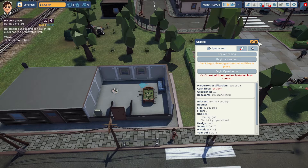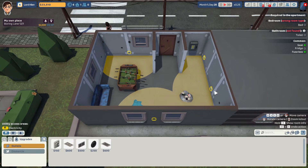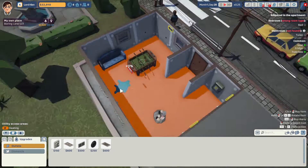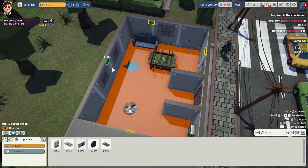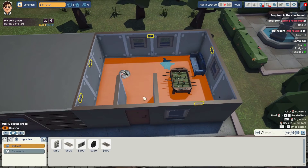What do I gotta do? Oh yeah, I gotta configure the heating. So I know I'm going to need heating here, here along this wall, here, and another one right here between the windows. All right, done deal.